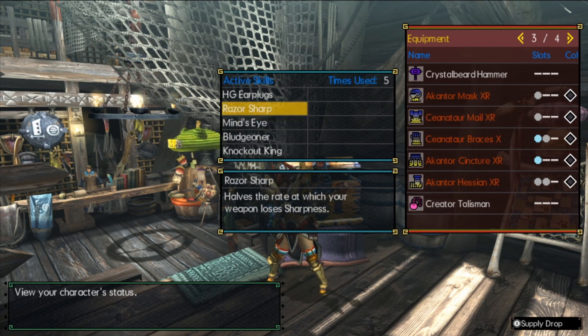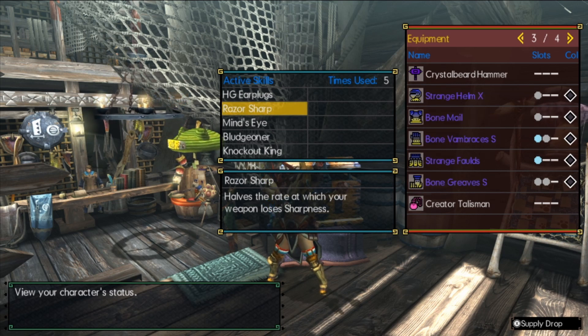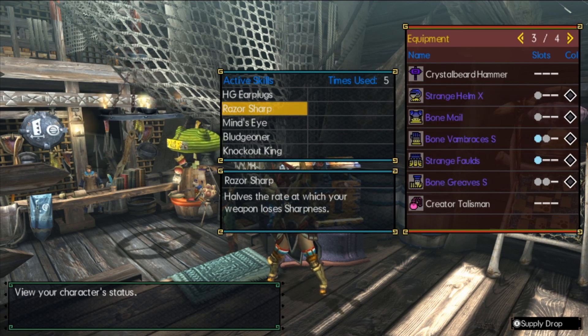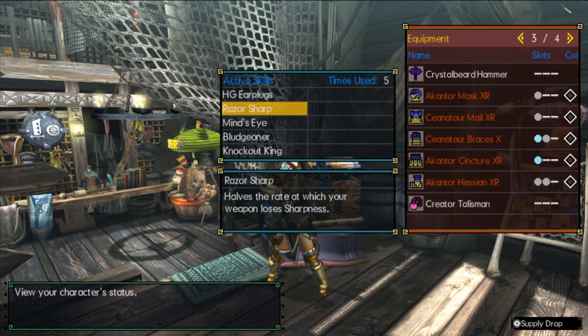Razor Sharp — with our big bar of green sharpness, we're only going to lose it at half the rate. Theoretically speaking, you'll never really have to worry about sharpening too much in a hunt. Overall just super solid to have — lets you go super long without needing to sharpen. Very comfy.